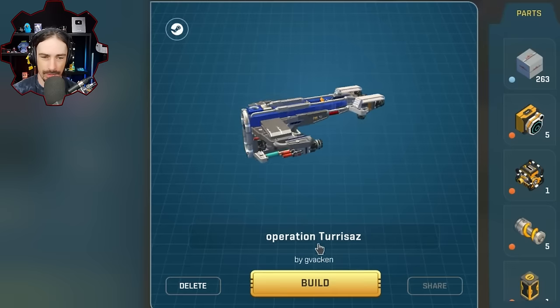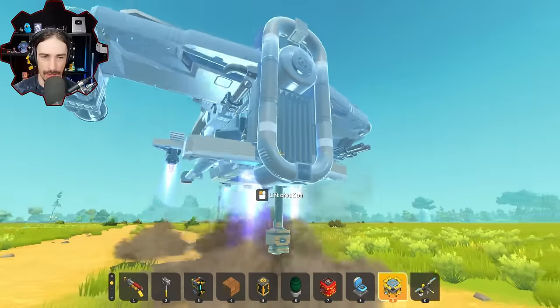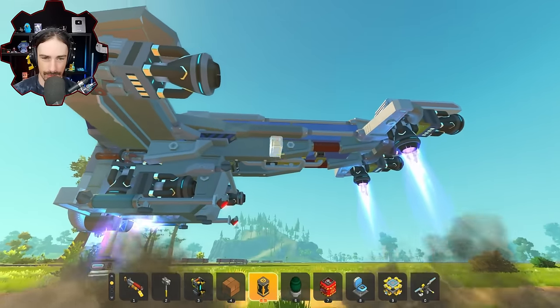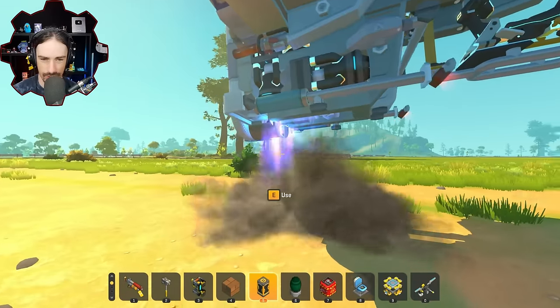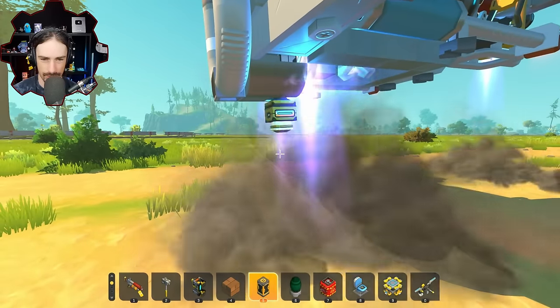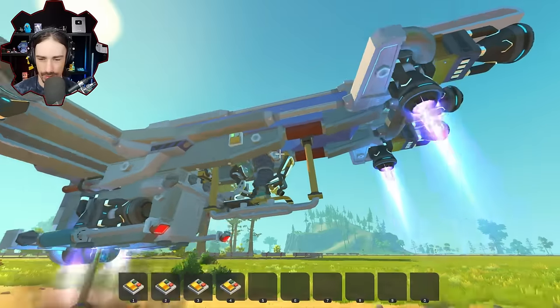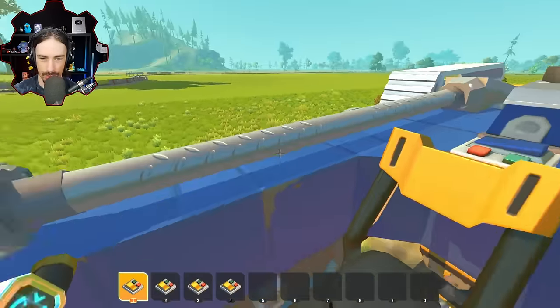Starting with Operation Turrisas by gavacken. I don't really know what this thing is other than a cool hovercraft — it looks really cool. Oh, look at that, there's our seat. Apparently there's some weird stuff happening here with the sensor — I guess it's like a weird elevation detection sensor. Let's get back in... oh, it's like a bike! We sit on top of it like this.